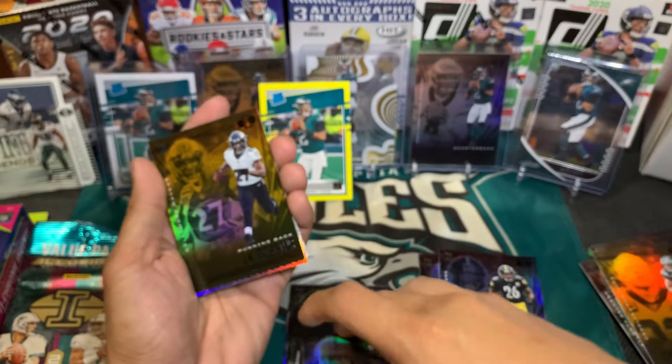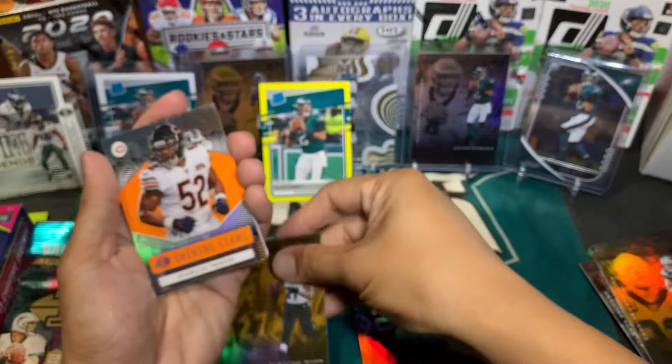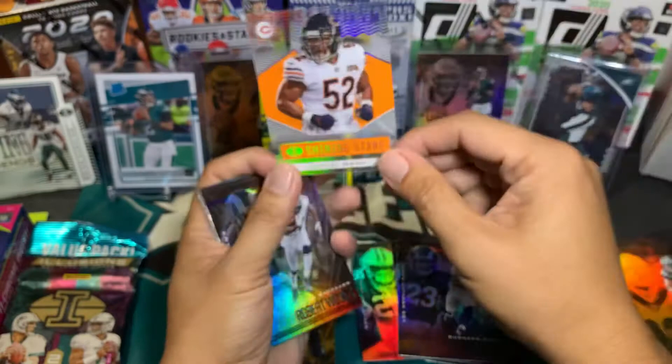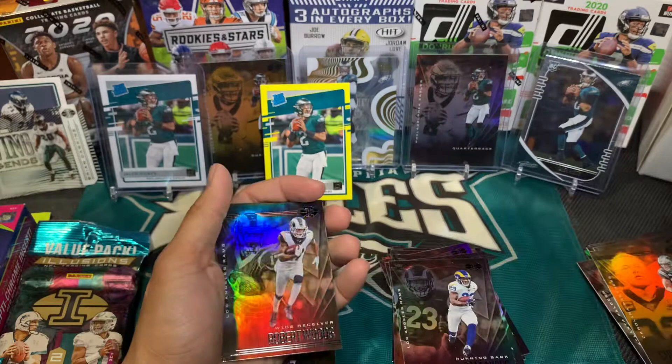Do we have a JK Dobbin right here? Yes, JK Dobbin yellow. Our acetate is Caleb Farley. You guys haven't seen the back on these — that's how it looks. So it's just an insert. Robert Woods.